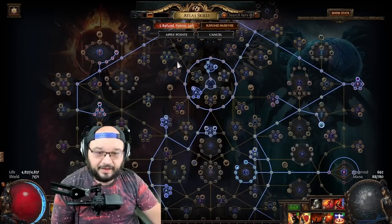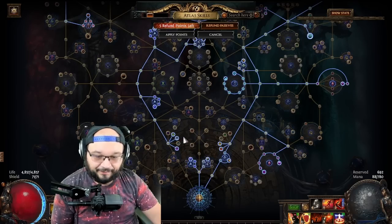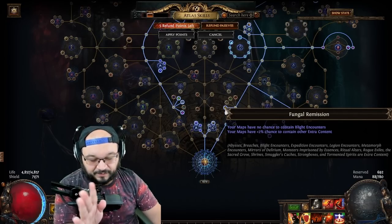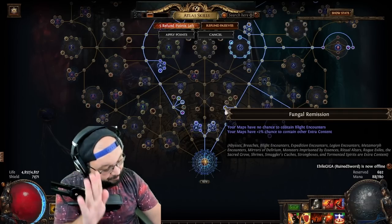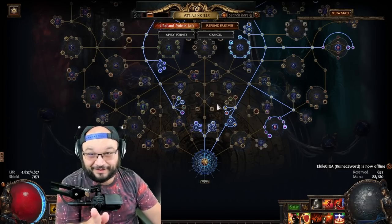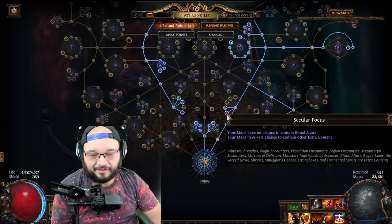We're taking all the map modifier nodes because they're awesome and free, and we're taking the entire quant wheel in the middle. We're blocking Abyss because it takes up room, blocking Expedition because I'm just not feeling it, and Legion — if we were doing Legion we'd swap this to Jungle Valley. We're blocking Blight — hear me out — because it's a low-tier mapping strategy with low investment, and Blights inside a map can be pretty difficult for some builds. I wanted to make this so I can open a map, clear a breach, and have a good time without getting blown up.